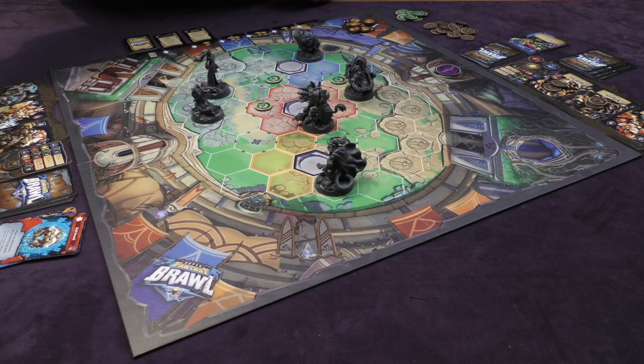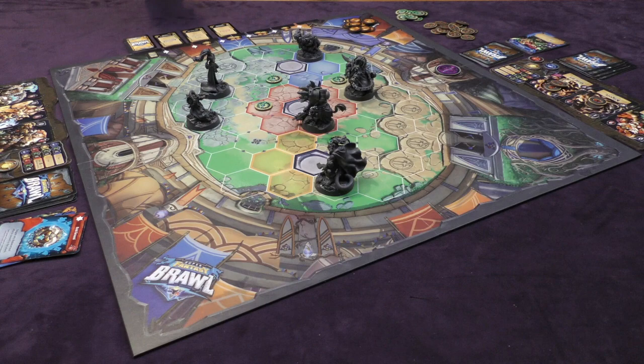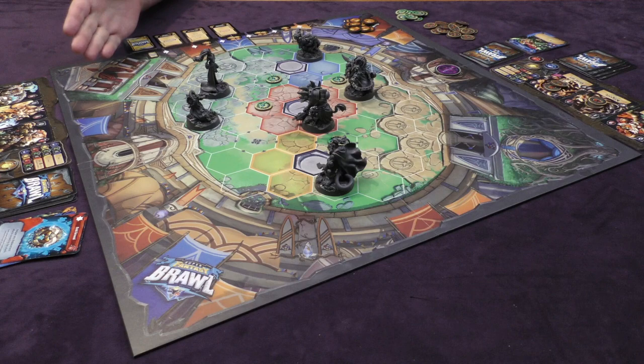Now that both players have gone, the challenge cards shift down. These first two will both become scorable at the beginning of the next round, and a new card is flipped over. Now we have: control the destruction area, have two or more champions in a trap hex, or control the manipulation area. Dugran already controls the manipulation area, but it's not Gawain's team's turn yet, so he won't score just yet. That means Kilgore's team will have the opportunity to try to knock him off that blue area before he scores it.